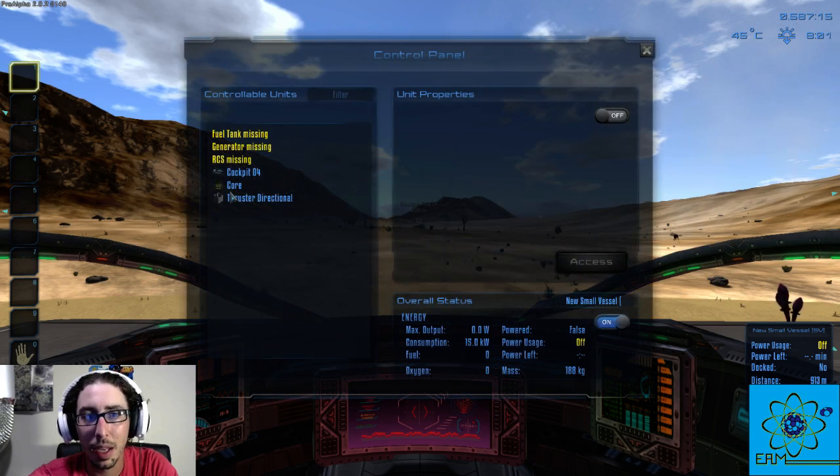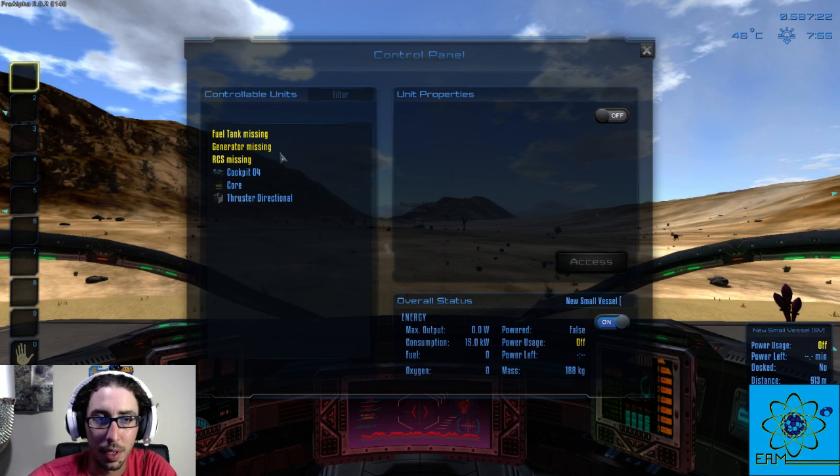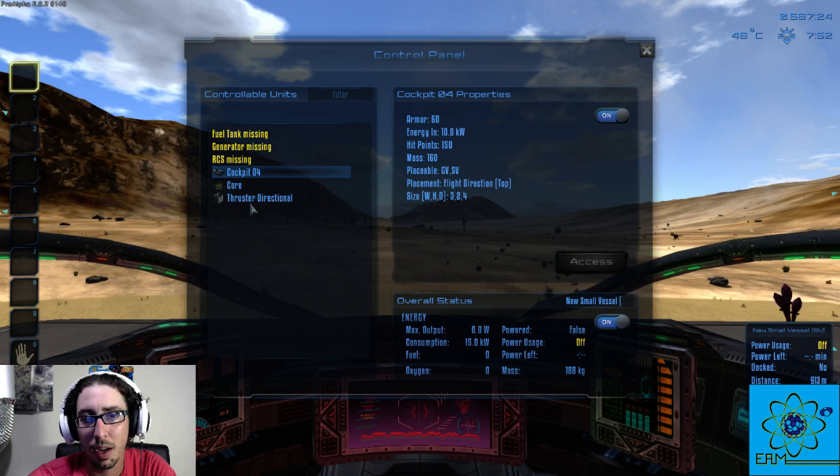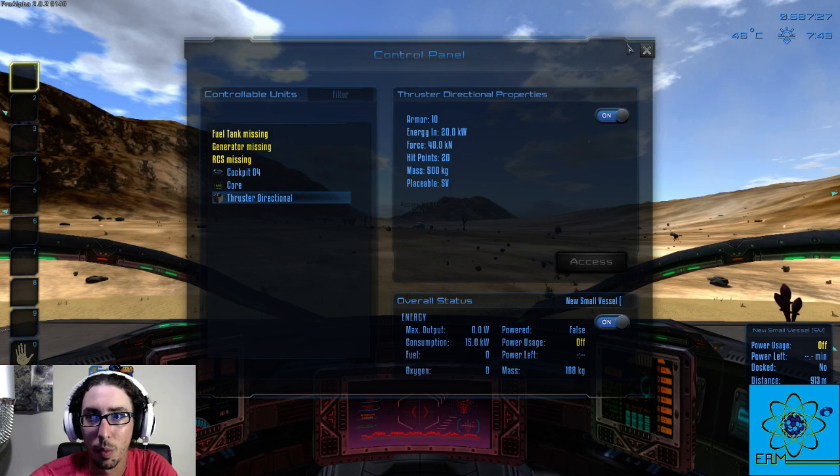Now if you hit T to jump in the cockpit and hit P, it'll tell you what you're missing. You need a fuel tank, a generator, and RCS, which is what allows you to use your thrusters. So far we have the cockpit, the core, and one directional thruster, but you're going to need more than one. Hit T to jump back out.